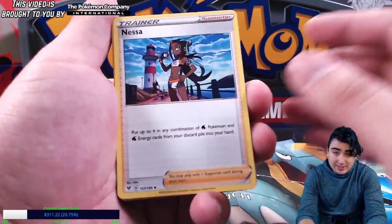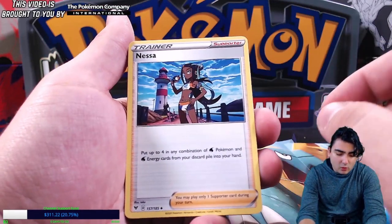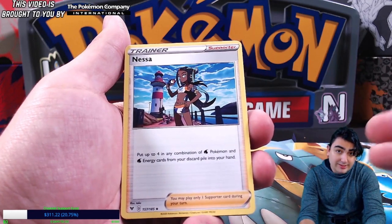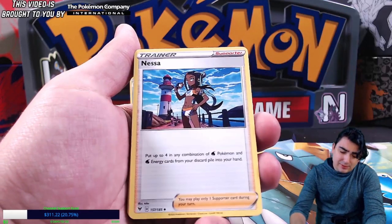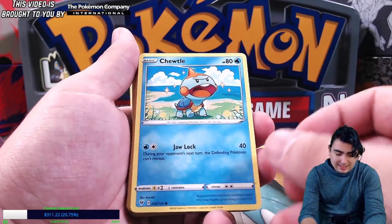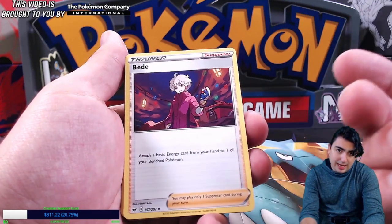Okay, so this is the Nessa card the Drednaw was talking about. You put up to four, in any combination, of water Pokemon and water energy cards from your discard pile into your hand. So as I said, it's pretty dang good — there's not much reason not to play this as often as you can, so you're going to be paralyzing them a lot.